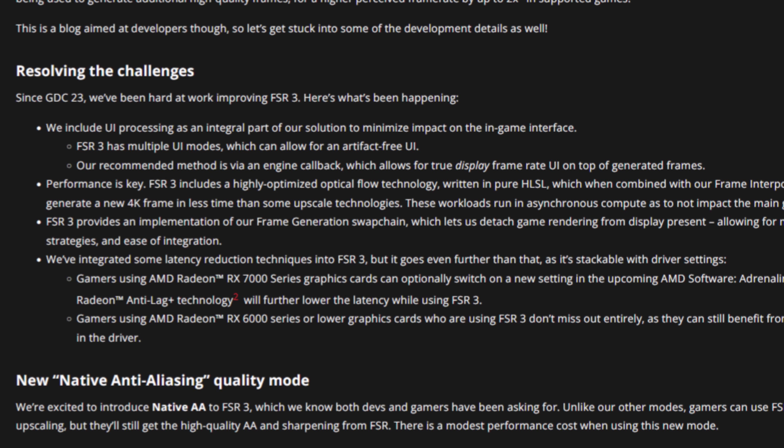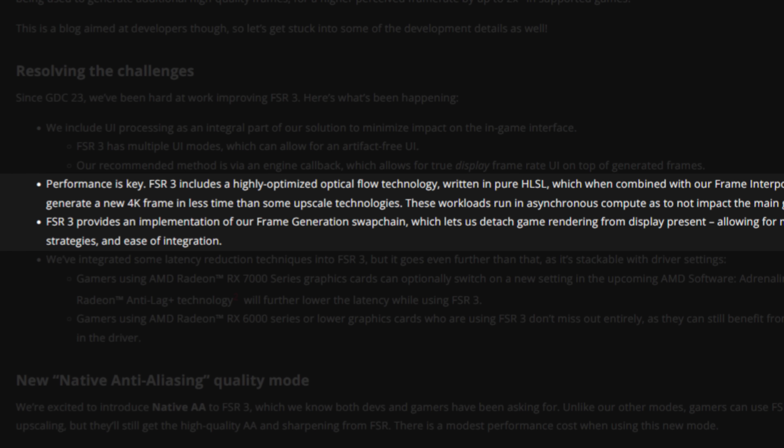With FSR3 that won't happen, as long as developers implement the engine callback style. AMD also claims that due to their highly optimized optical flow technology, they can actually create a new 4K frame in less time than some upscaling technologies — maybe shooting at Nvidia there. These workloads run in asynchronous compute so as not to impact the main game render pipeline.